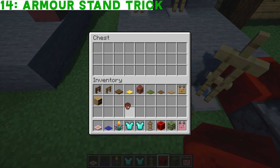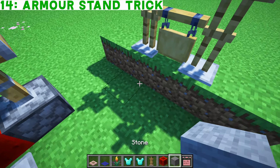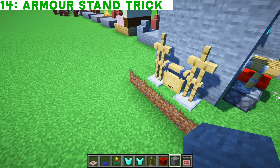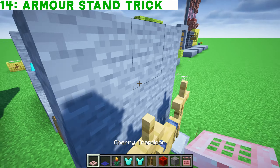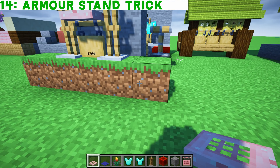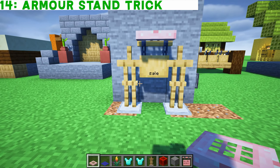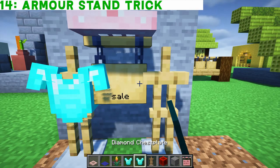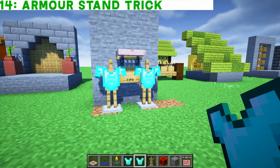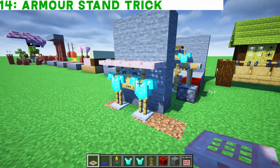Grab a spruce trap door — as if there was a wall at the back, put your little spruce trap door right there. Knock away these blocks and let your armor stands fall down, then put on your chest plates. At the bottom level you can see your writing — a little 'sail' with armor stands looking really nice.